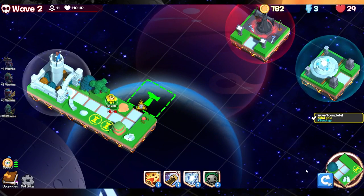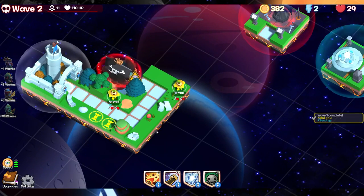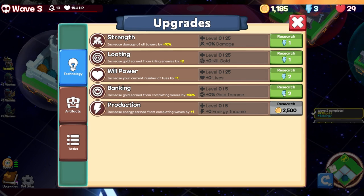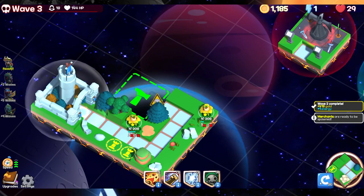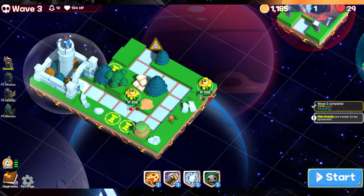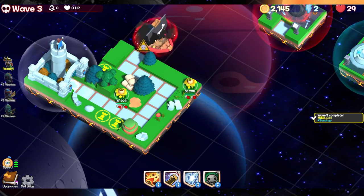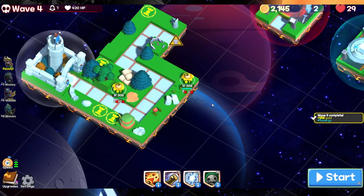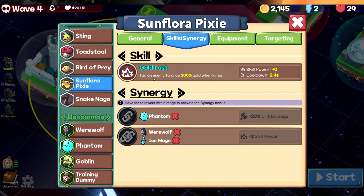This is not too bad. Let's make a quick turn — we're gonna put another sunflower over there. We're gonna try to upgrade if it's possible — banking and also production of energy — that will be super important. We can make another turn and start the first waves without any problem, just with the sunflower. Hopefully we can get the bonification in gold — goal loss tags an enemy to drop 200 gold.